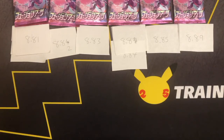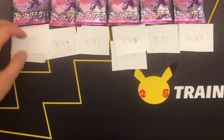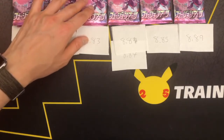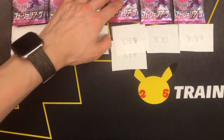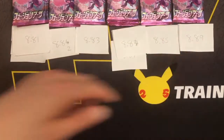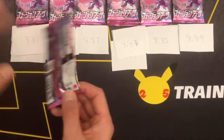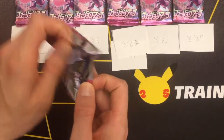Hi all! In a separate video I weighed out an entire box of Fusion Arts to look at the weight distribution of all the packs. In this video we'll be opening up the 10 heaviest packs. So we have four packs of 8.81 grams, one 8.82 gram, one 8.83 gram, two 8.84 grams, one 8.85 gram, and an 8.89 gram. Let's get started going from lightest weight to heaviest.